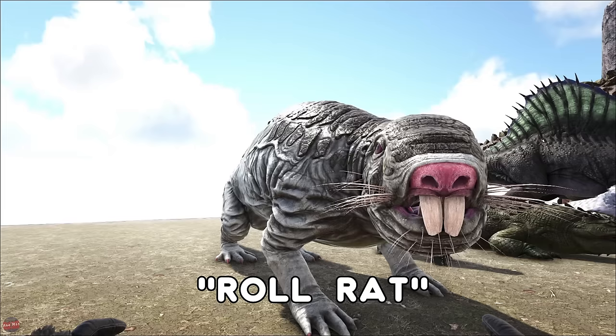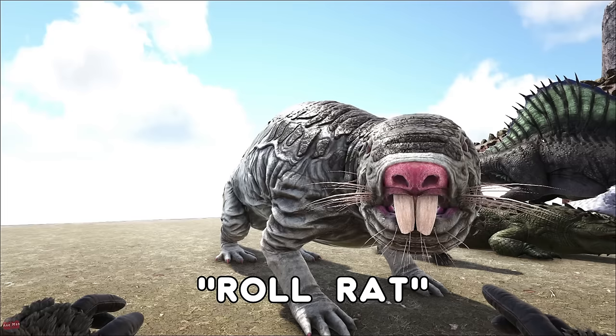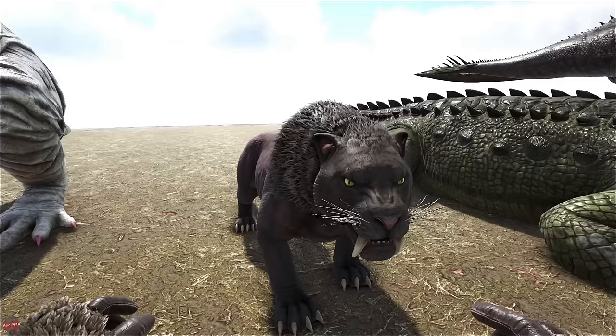The Roll Rat from Aberration is kind of the beaver of Aberration — it can get wood for you and makes it weigh a little lighter inside of it. It has a crazy saddle which makes you spin in a ball and you can go zooming across the map — it's pretty insane.